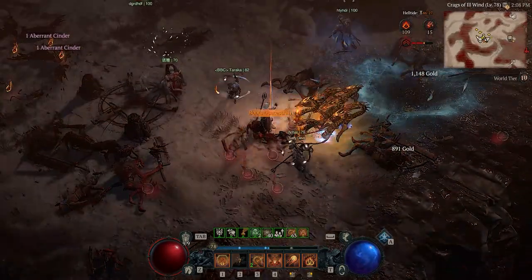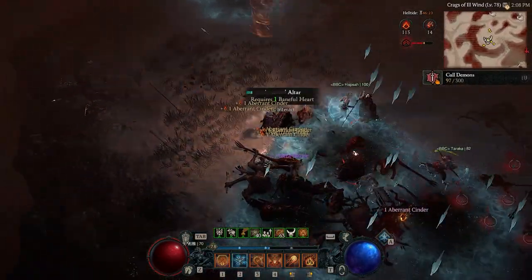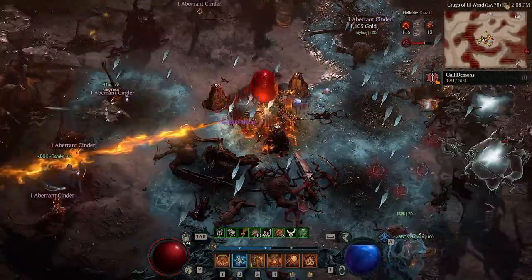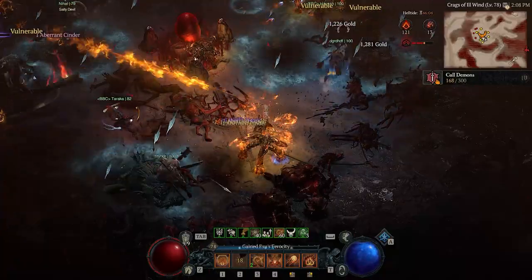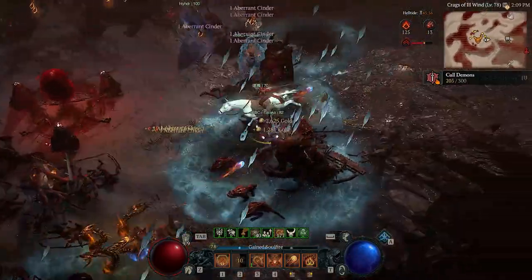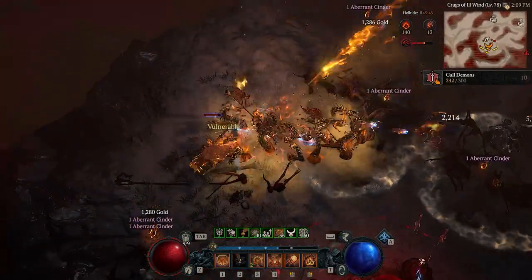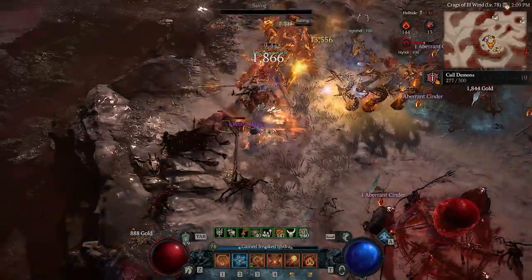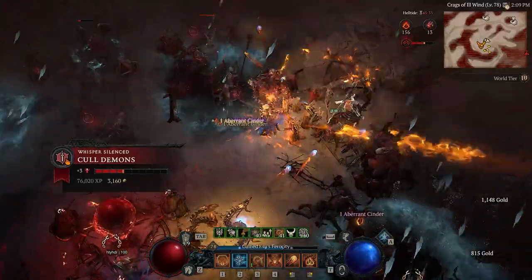This is very similar to the Season 2 mechanics with the vampires — basically you can stand around, start a ritual, whoever's there can start it. Someone already put one heart down so that just means we can all hang out and kill some demons. Even here at level 78 on world tier 4 things are not terribly difficult. I've noticed that quite a few builds aren't having too much trouble. Once you hit about level 65, world tier 4 is slightly scary but definitely reasonable to start leveling up in.